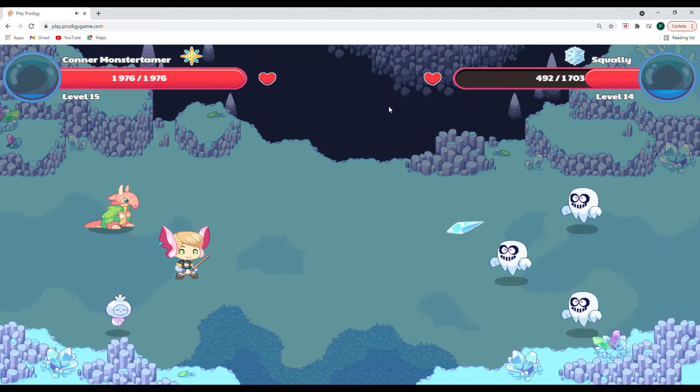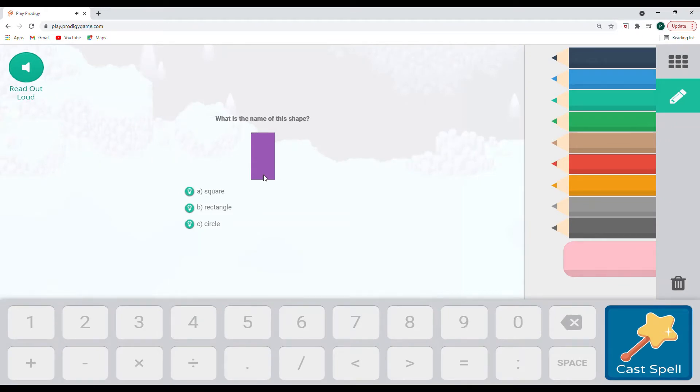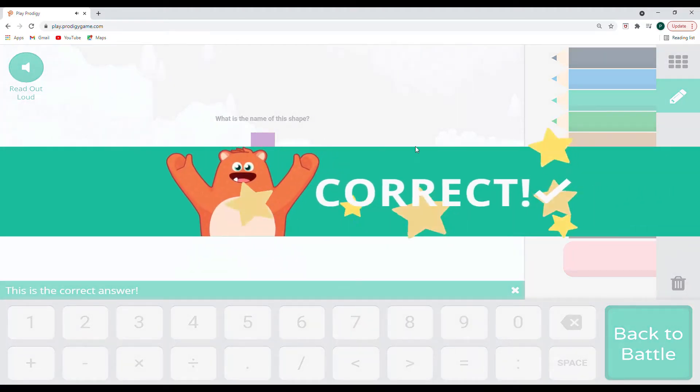Let's see what Squally does — got some really good points of damage on him. 371 points — this might be a tough one. Next round we should be able to use our star cluster and hit everyone. A square has four sides that are equal, so all of the lengths are the same, and it has corners that are right angles — 90 degrees, like a book or a block. A rectangle can have sides that are different lengths, but the ones across from each other have to be the same, and they also have 90-degree corners. A circle is a perfectly round shape.